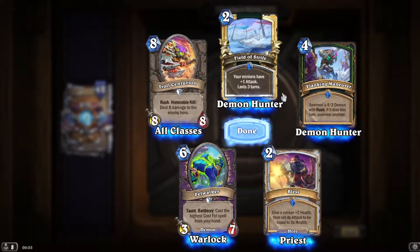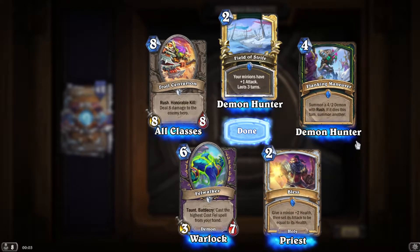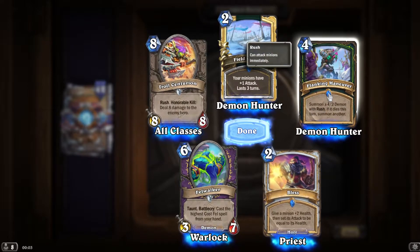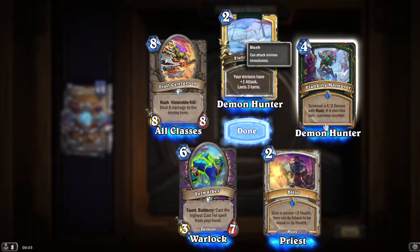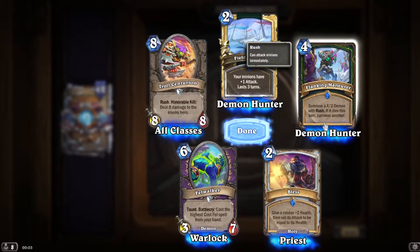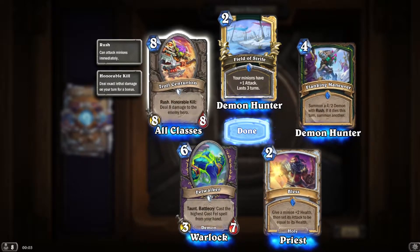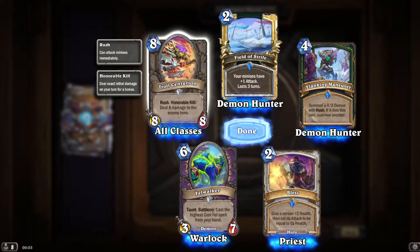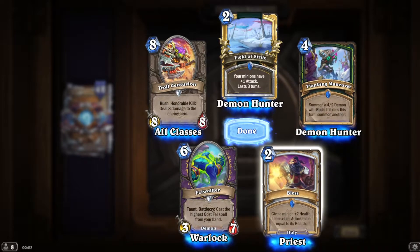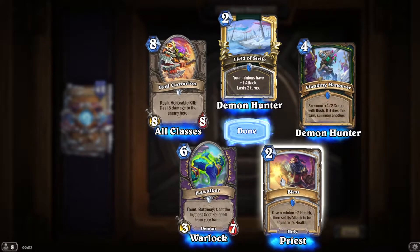Three rares. The minions have +1 attack — lasts three turns, only for Demon Hunter. Two 4/2s: one dies, the other gets summoned. If it dies this turn — Honorable Kill — this is a good anti-giant attack: do 8 damage to the enemy hero.